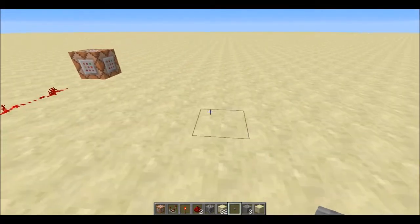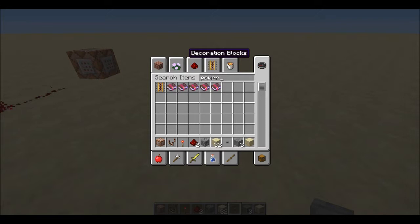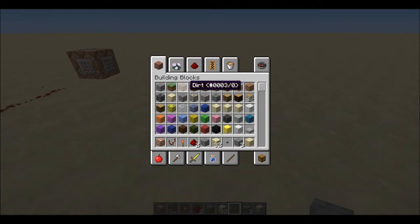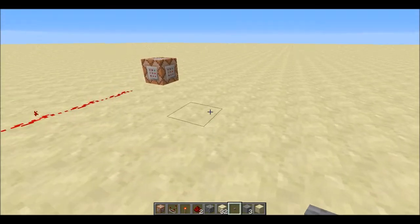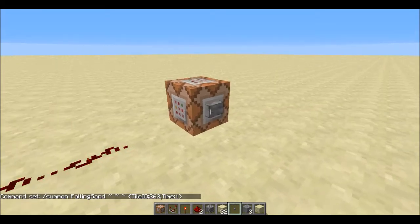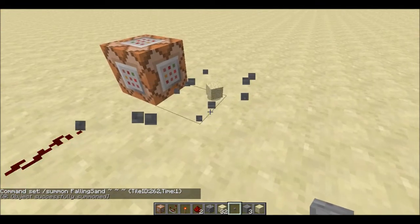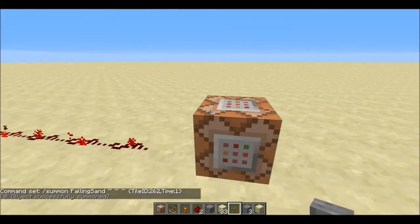It's basically anything that you would place down. So if I had a powered rail, that would work. Any block would work. Flowers would work, but I don't think vines would work or ladders — well, I think they would work — but things like if I were to put in the ID for arrow and then just tried that, it would just put out the falling sand.